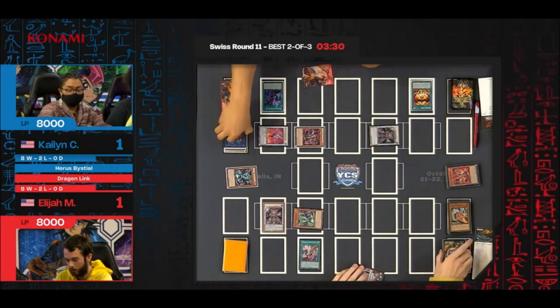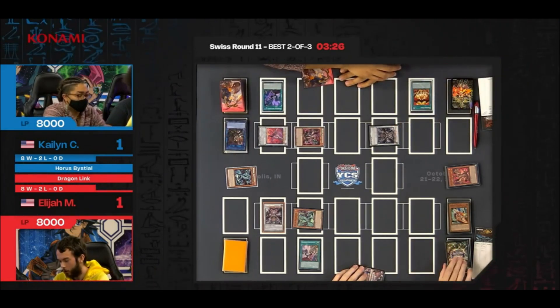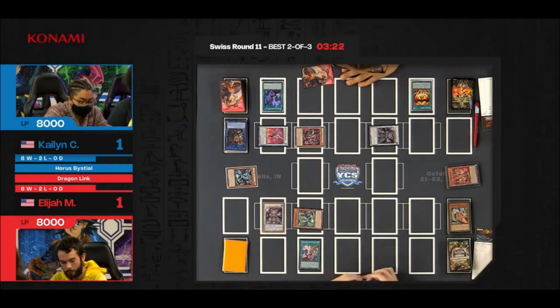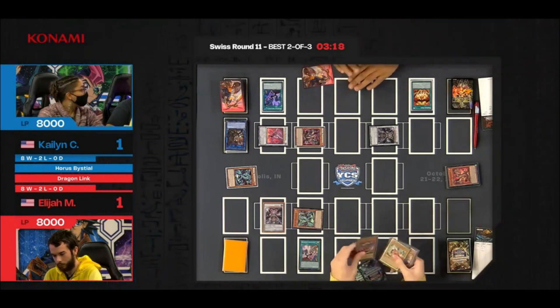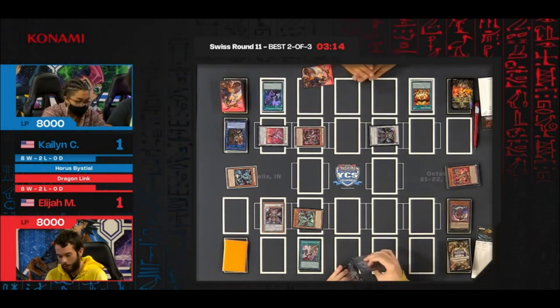All the monsters on Kaelin's side are definitely safe from battle. Just verifying: Elijah did not summon Magnumut this turn, although it seemingly has been the case most of the match. There's that hesitancy — did I summon Magnumut this turn? Just got to double check. I'm sorry, but it's banished — it's right there on top of the banished pile this time.